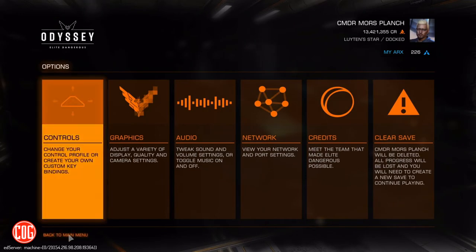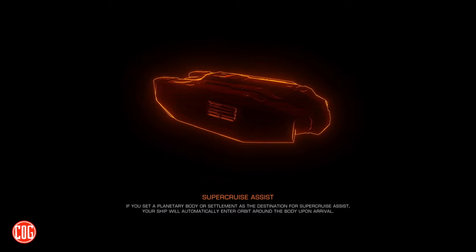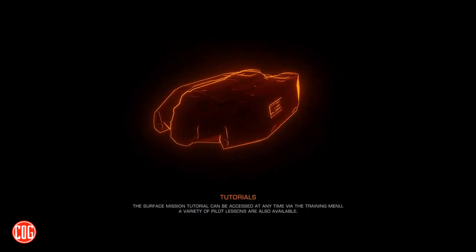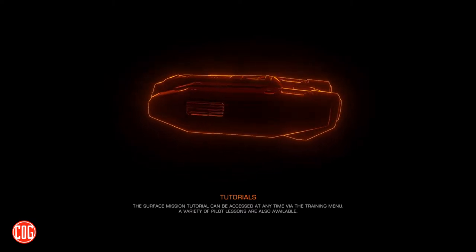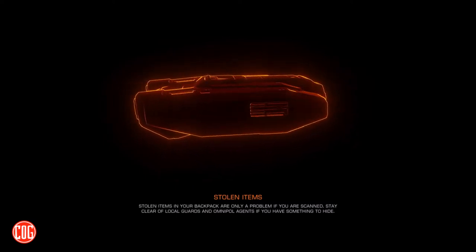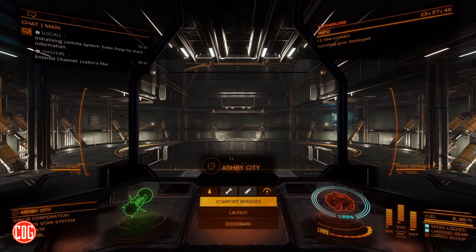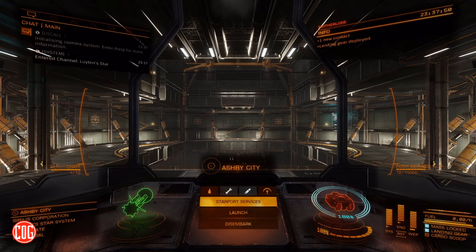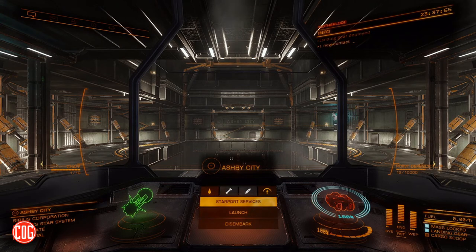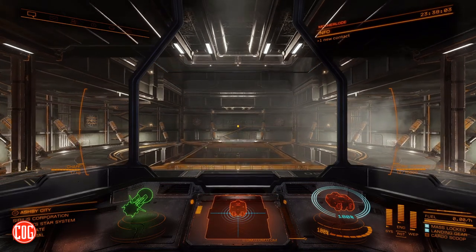What I'll do right now is hop in the ship and take it for a spin — just launch from the station where I'm at. I can't remember exactly where I'm at, but we'll just launch, go out, and come right back in, just to give you a sense of what it's like. On the joystick side, I'm using a Thrustmaster joystick and throttle combination that works really well — I'll have the link down in the description. And it looks like we're in Ashby City, so let's launch.